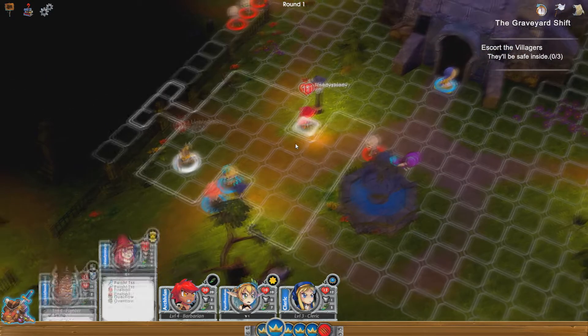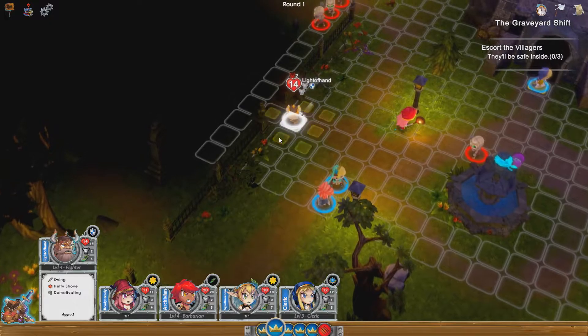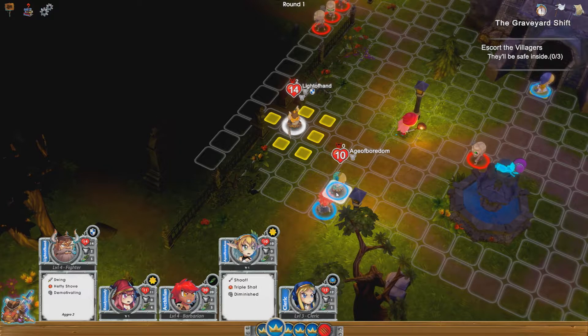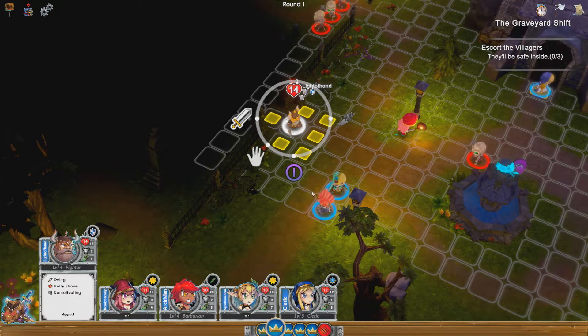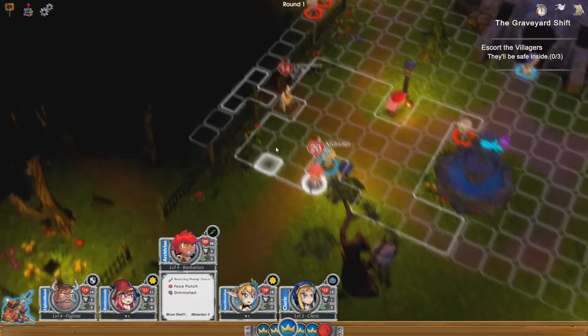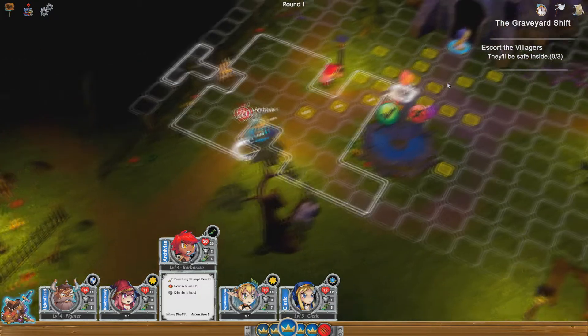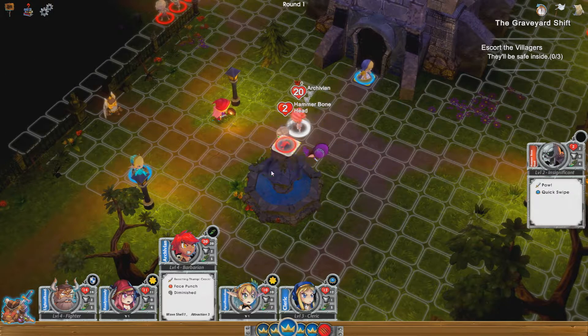With the dwarf I was going to move to there and take them on, but actually I'm going to keep him there. Let's just end that for the minute because that means he can bottleneck them in. Barbarian — I'm going to move her to there for the minute, get there, and then get her to attack.